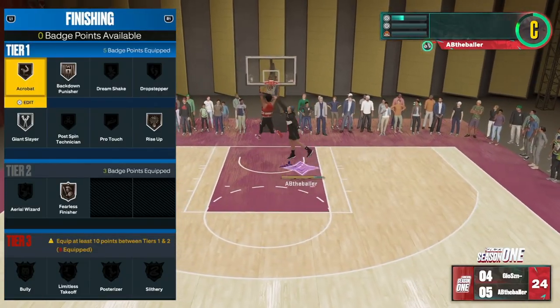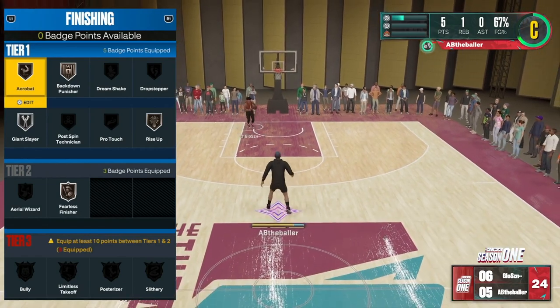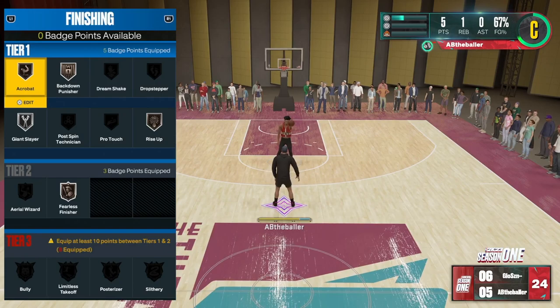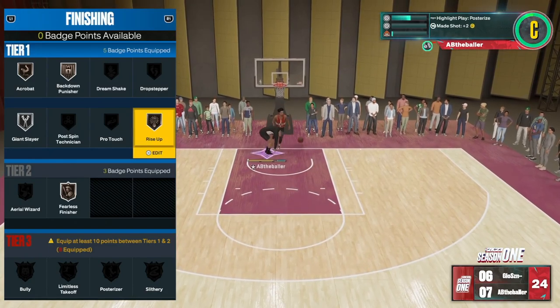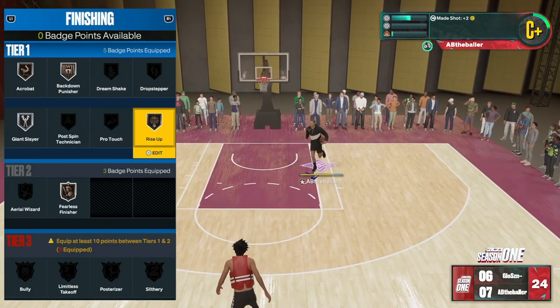The first thing we're going to be looking at here are the finishing badges. Obviously the build that I'm rocking right now does not have the best finishing badges, but I think I can still let you guys know which badges you should and shouldn't use. Personally, I think Rise Up — I would definitely have that at least Bronze. It really helps you rise up above the rim when you're down below in the paint and under the basket.